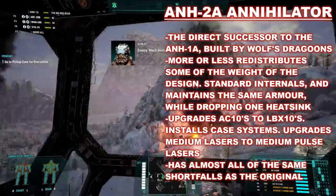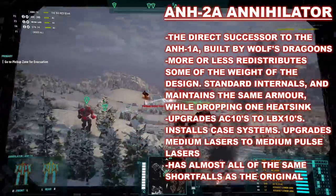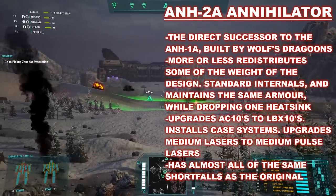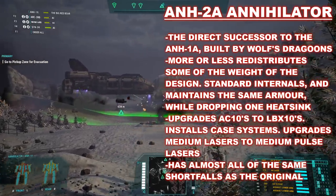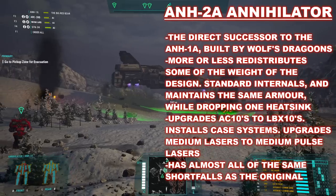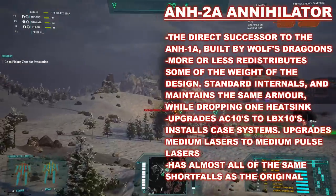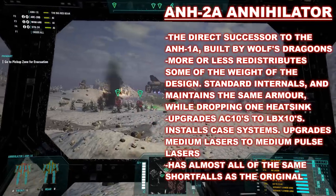It is very much similar to the original, with standard internals and the same armored plating. The heat sink total actually goes down by one ton to 17 in order to install CASE systems to protect it from ammunition explosions — very helpful as the mech doesn't possess an XL engine. The main changes are to its armaments: its medium lasers are upgraded to medium pulse lasers, lowering their range but increasing accuracy and damage. As the main course, it upgrades all of its AC-10 autocannons to LB-10X autocannons, giving it extra range and ammunition options. While this is an improvement over the original, it still suffers the same key issues — namely that it is slow and has very poor protection.